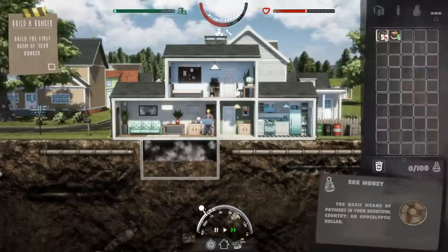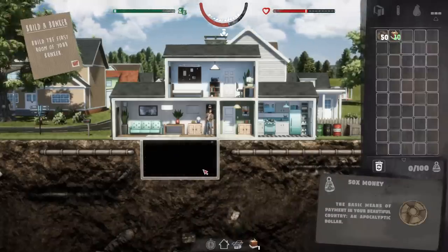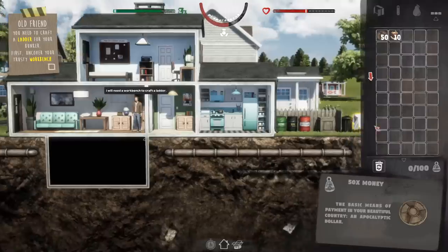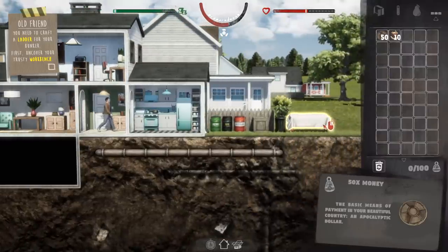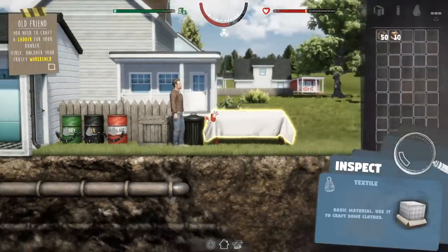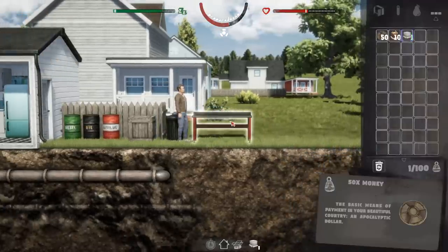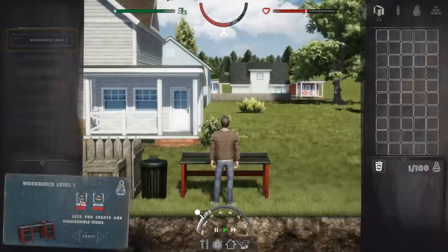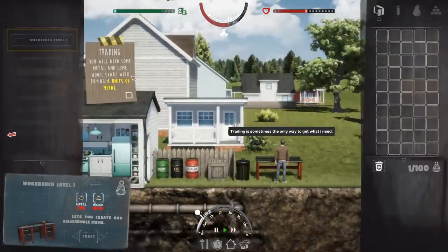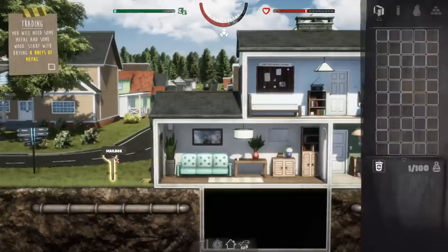What are we picking up right now, just like soil? Oh cool, we've got money — an apocalyptic dollar. So we've got to make a ladder for the bunker. We've got a workbench over here. We can go inspect it, pull the cloth off the top. It looks like we've got diesel oil and gasoline. With our workbench, we're going to need some metal and some wood, which we can buy using our money via what looks like mail order.